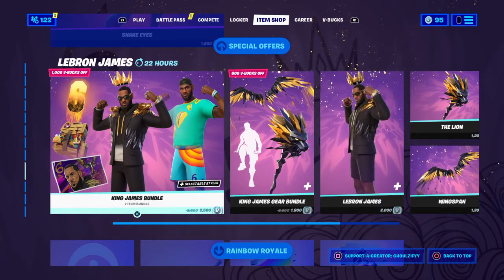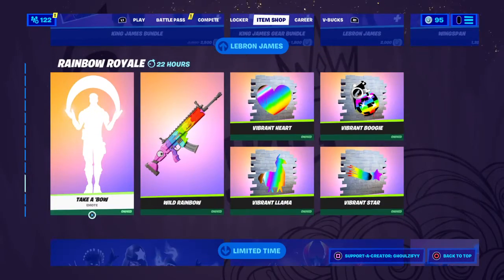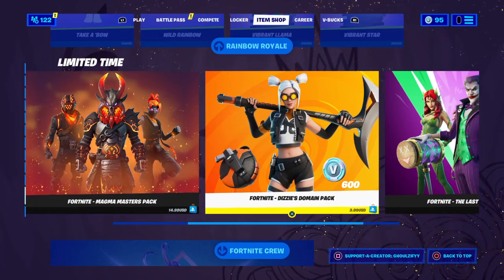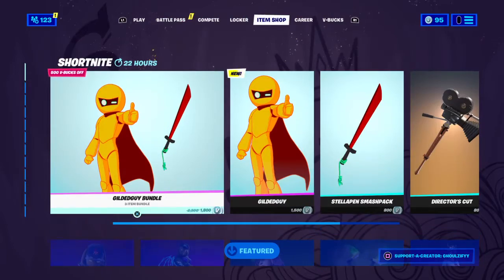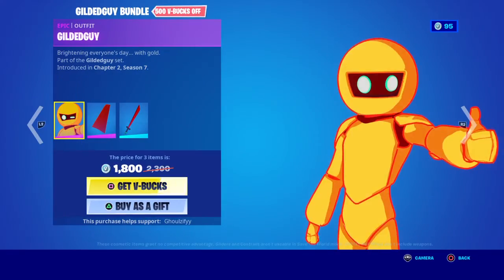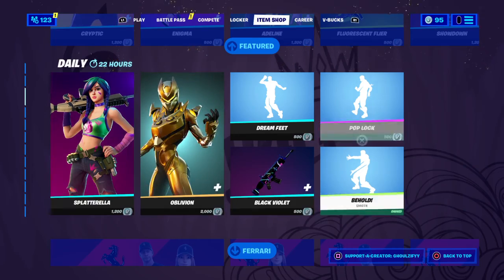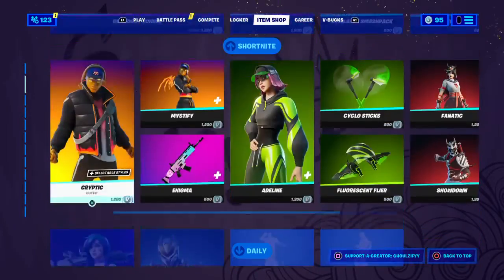I'm just kind of mad because I don't really like the background — it was cool at first but now it's kind of annoying. Okay: Rainbow Royale, Shadow Racing, Magma Masters, Disney Domain, Last Off Bundle, and Fortnite Crew. Wow, really good shop. I love the Gilded Guy stand — it's a really good stand. Other than that, it's a decent shop, not too bad.